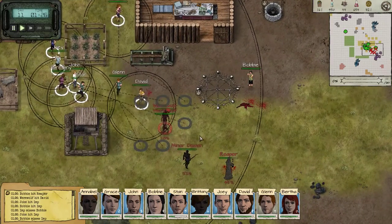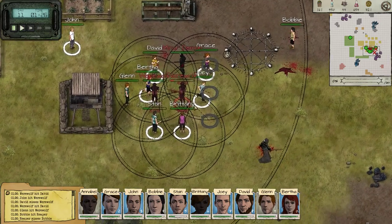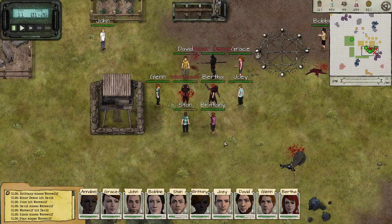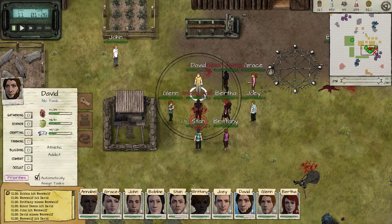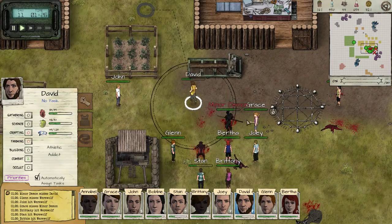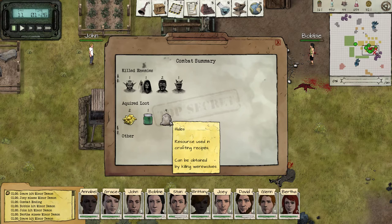Okay, I guess you could start engaging. The ripper is almost dead. Come on, stop missing. This is such a freaking mess of circles — it's hard to understand which ones are mine. David, run away, you're not in the best position. Okay, we've survived that. It was a little bit messy but nothing too terrible. We got hide, ectoplasm, and sulfur.